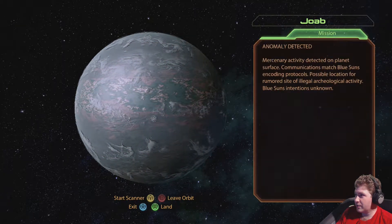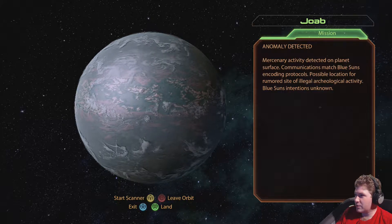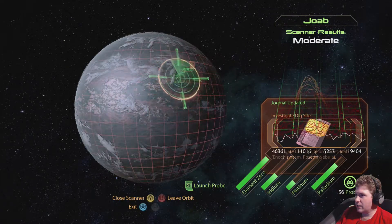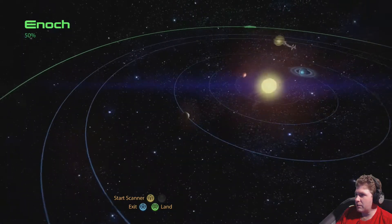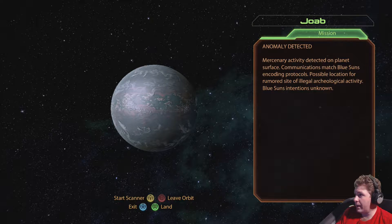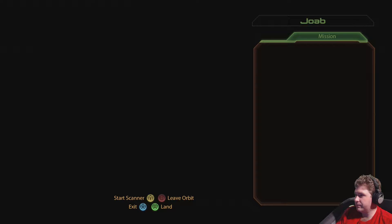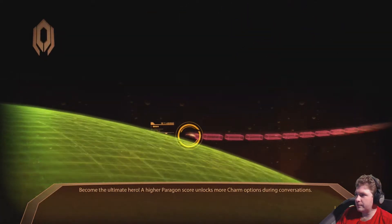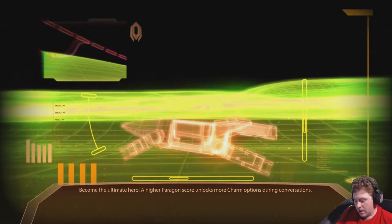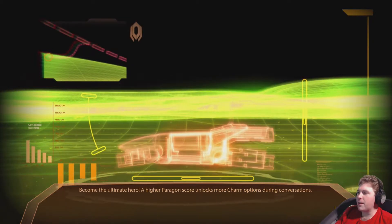Yeah, it's similar to you guys — you guys didn't know what hit you. I'm gonna nail ya. Start the scanner. Blue Suns, eh? Whoops — what am I doing? I can just land on the planet. Anomaly detected. Mercenary activity detected on planet surface. Communications match Blue Suns encoding protocols. Possible location for rumored site of illegal archaeological activity. Blue Suns intentions unknown. All right, let's get down there. I think I forgot to start my timer earlier. God damn it, the timing for this is gonna be totally messed up.